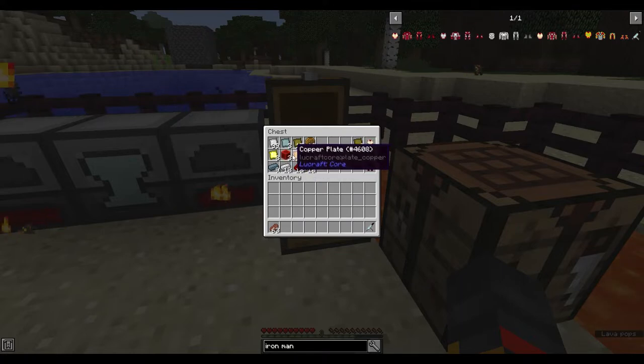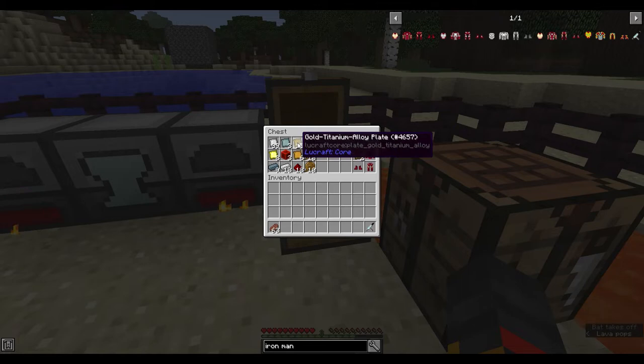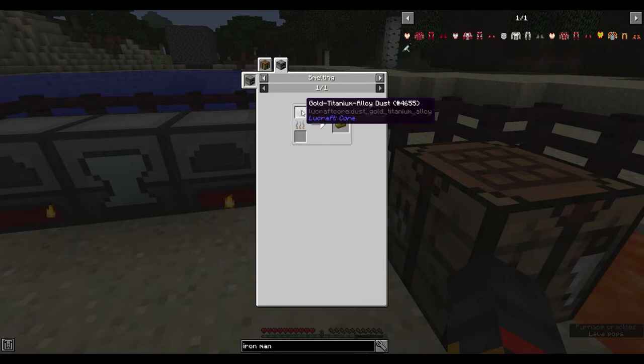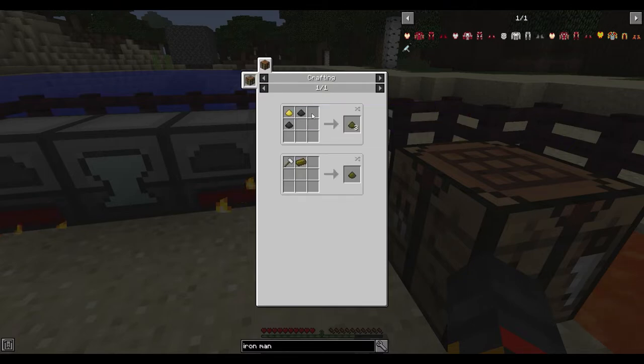Gold titanium alloy plate is a different story. You need gold titanium alloy dust — smelt it — and it's made with two titanium dust and one gold dust. Titanium dust is very rare and only spawns around Y7 and Y8.